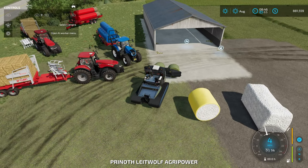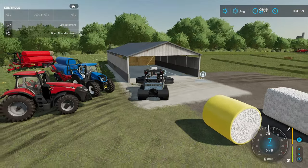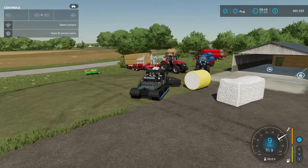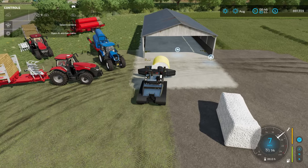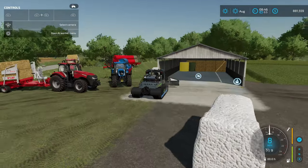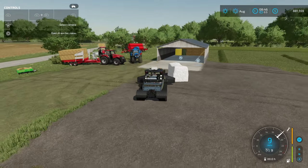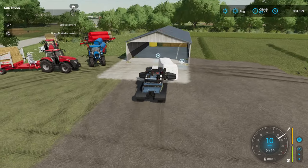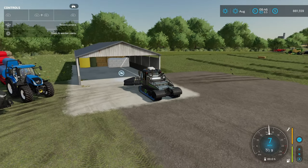Let's go ahead and push these forward right into this — both of those are going to go now. It looks like it stacked them right there in the front. What about a round cotton bale? Can we put cotton bales in with our grass, hay, and straw? Yeah, it went right there. And a 20,000-liter cotton bale — let's see where it puts it. It put it in the front. All right, cool. That's all base game items.